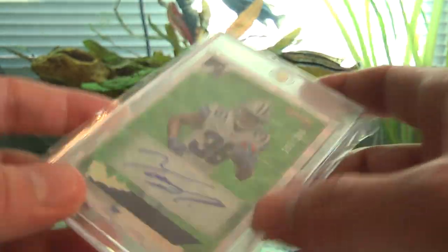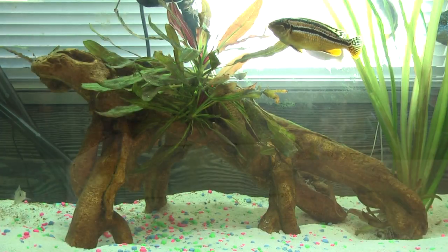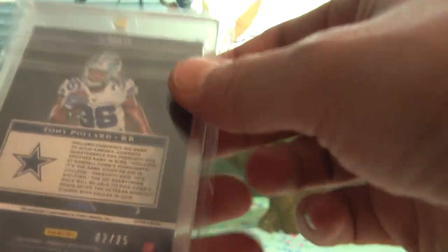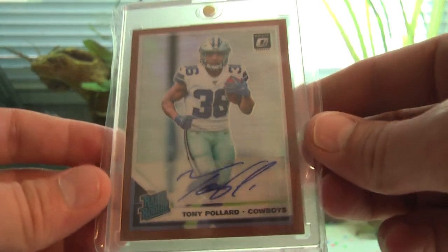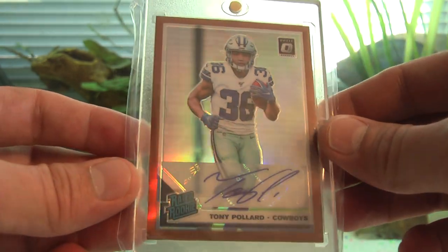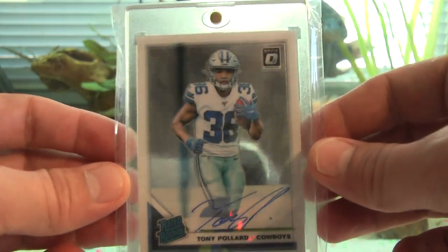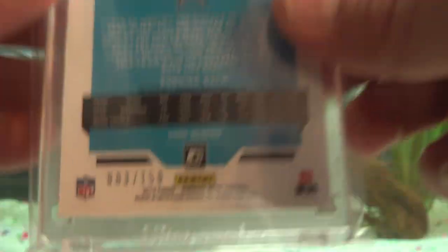We have a Donruss Rookies Tony Pollard out of 299, a Donruss Elite Series Rookies out of 25 — number 2 out of 25. The Optic Rated Rookie bronze, and then a Prism auto. Then the base Optic Rated Rookie — actually not base, that one's out of 150, my bad.